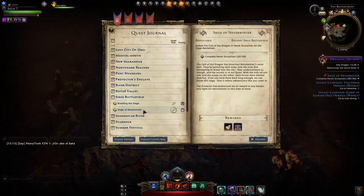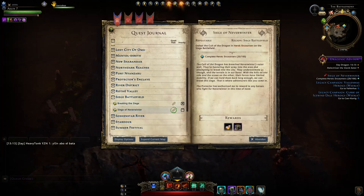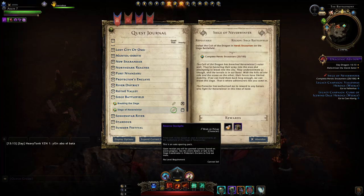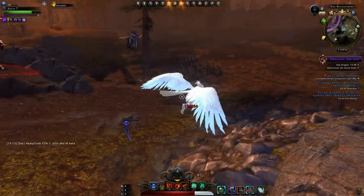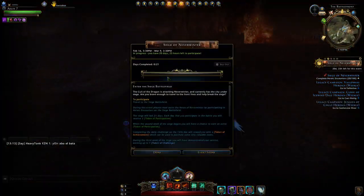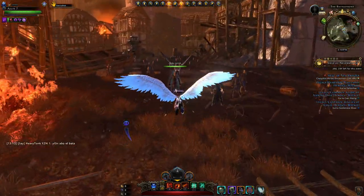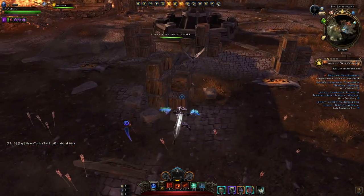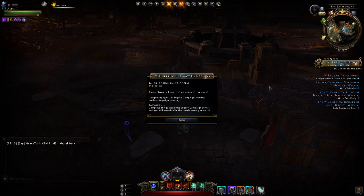There are two quests: one is a repeatable quest you can do every day for a chance to obtain an additional token. You can obtain a maximum of two tokens per day — you're guaranteed one on the first pack you open, and that gives you progress on the progress tracker showing zero out of 21. We're just going to wait for more heroic encounters to spawn, but meanwhile let's talk about the other current active events.